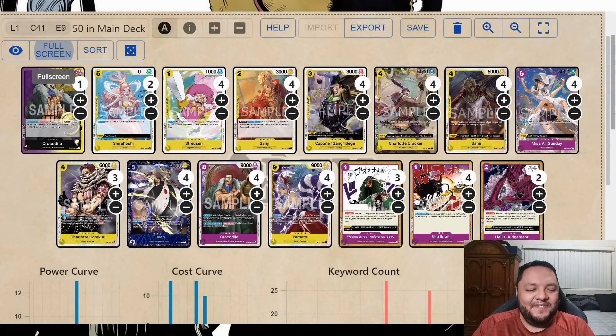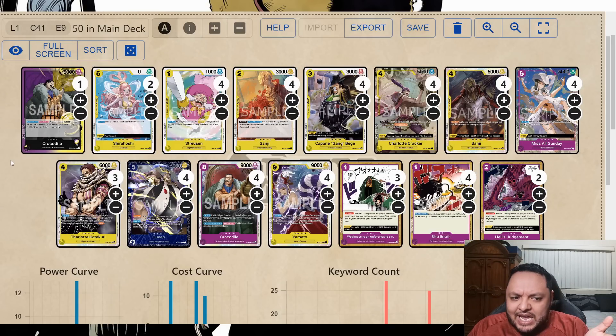Welcome back everyone, today I have another video for OP4 Mondays and I want to try out Crocodile. He's the last leader from the new set that I haven't explored, and it was actually a surprisingly fun one to explore. I'm actually a decent leader — it's not the best one out of the new set but it's not the worst one either. I think it has a lot of things going on for himself.